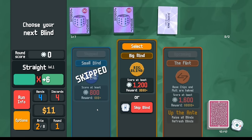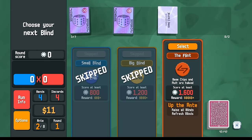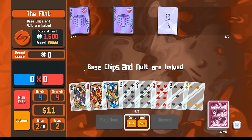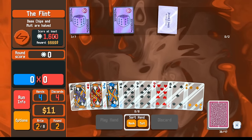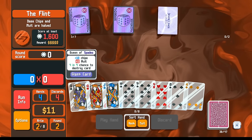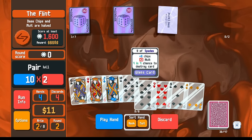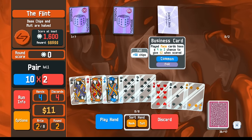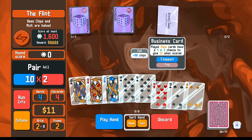We can skip here — leveling up straights, that's actually pretty good. Then we have another opportunity for a foil in the next shop. Base chips and bolts halved is a little bit awkward, though we do have the ability to make straights. Maybe I'll go for the low cards — get rid of the low cards first. Or maybe now we want to pivot and play the high cards so we get the money earlier from the business card. Let's do that.